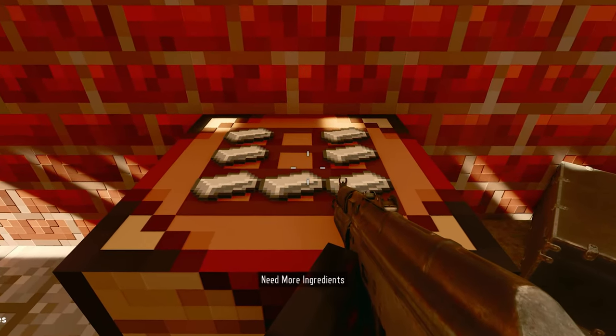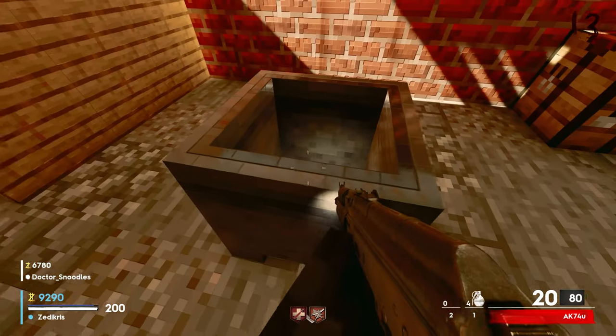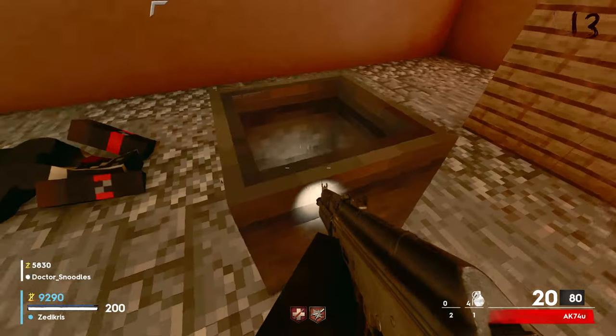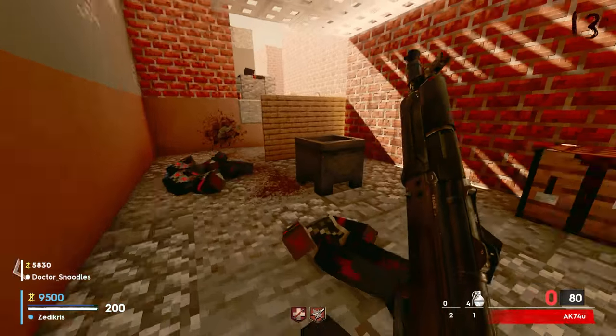There you go. Thank you. I made the cauldron. Oh! I don't know what we're supposed to do. There's a cauldron in the middle, though. Do we kill... yeah, we do kill zombies around it.